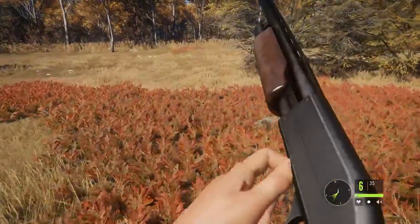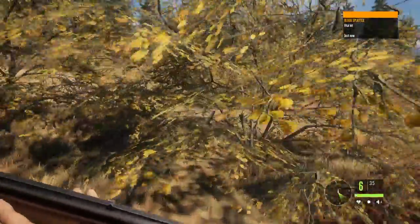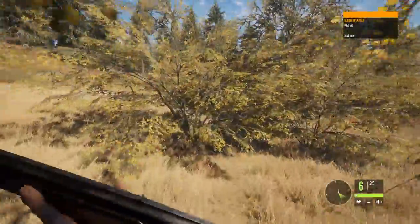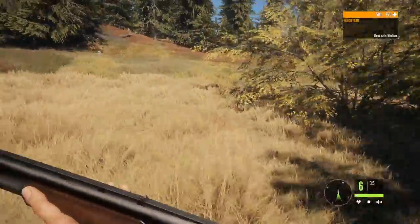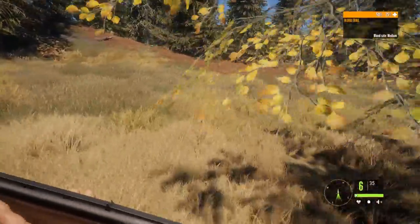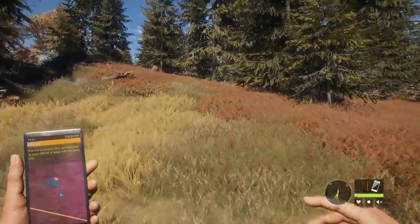It's even more blood than the other one - vital hit. So no matter how bad you shoot with these slugs on small or medium-sized deer like this, they will go down very fast. Apparently.